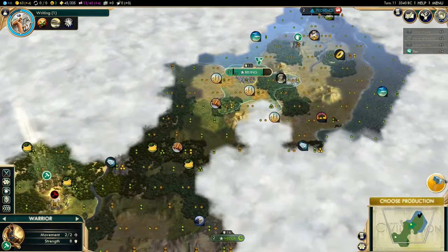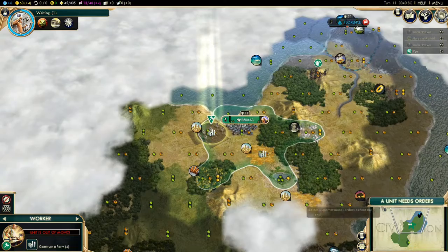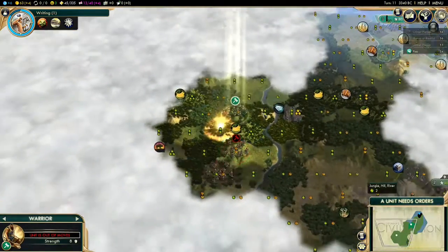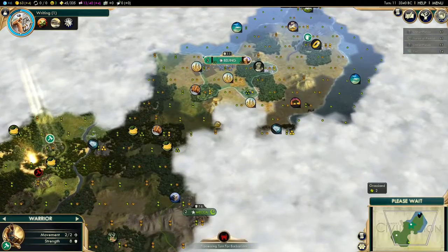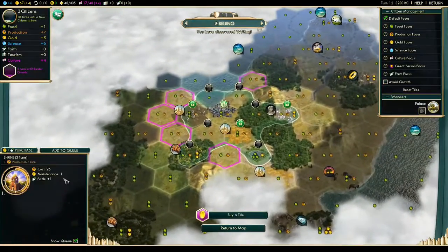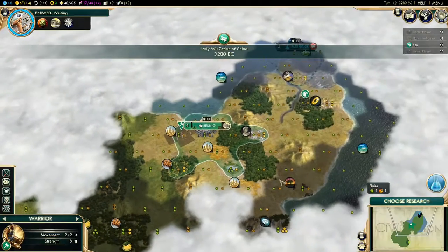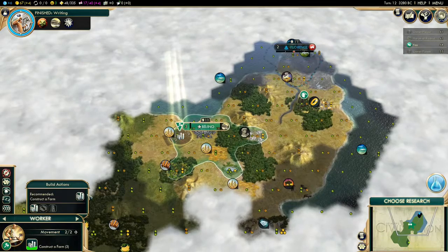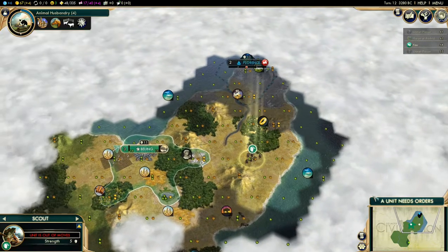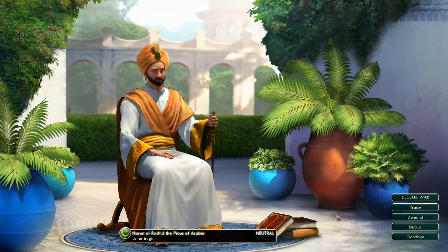For one turn you can build a Shrine and then switch to Great Library production. There we go — we have Writing. Now we can queue the Great Library: 18 turns. We're going to finish that tile right there.